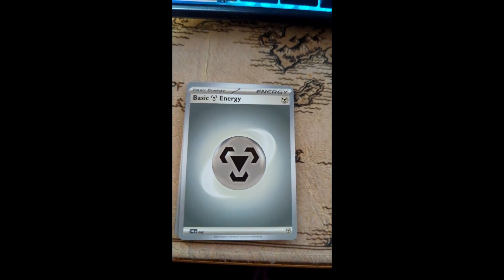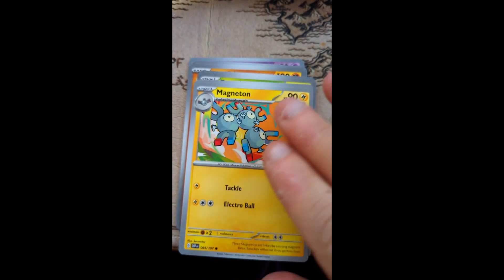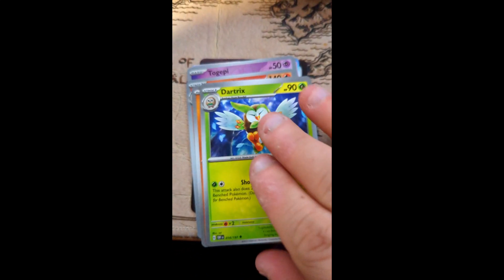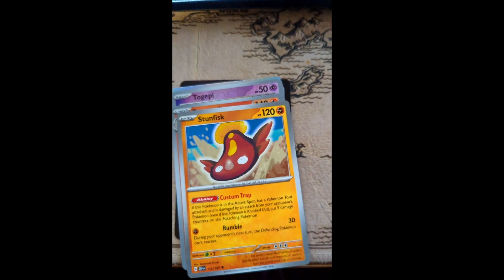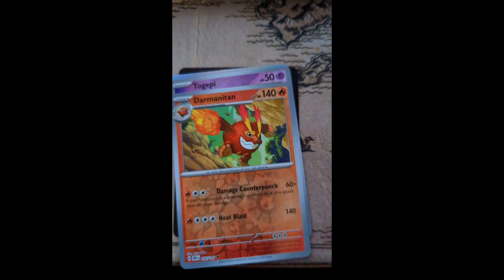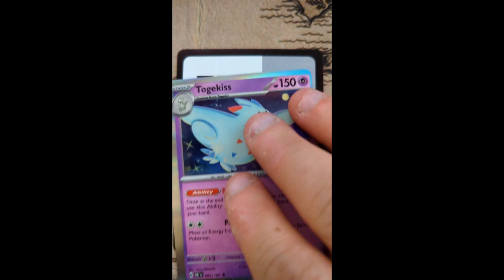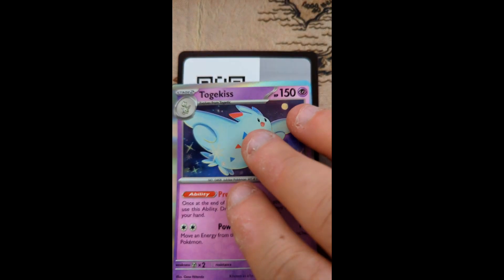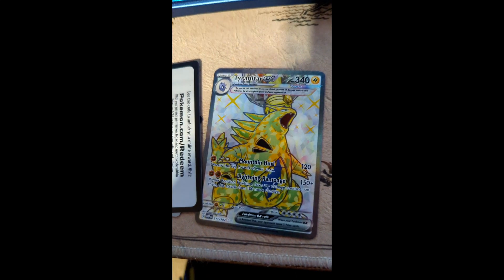Last pack magic — we got basic energy, a Bisharp, a Magneton. I love the art on Magneton. Timburr, Heatmor — except during the heat wave over here, so heat-less. Dartrix, Frogadier, Scovillain, my faves — Darumaka, Darmanitan. We got a Togepi and a Togepiss back to back — Togepiss back to back! And a code card, so definitely best pull of the pack.